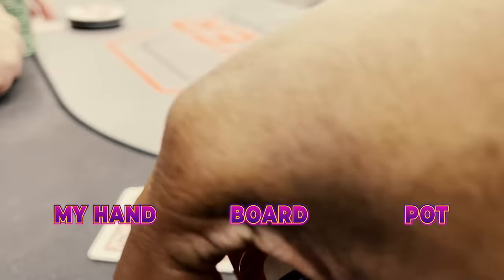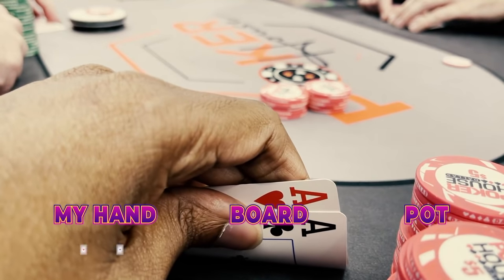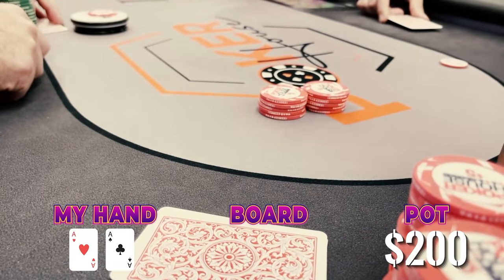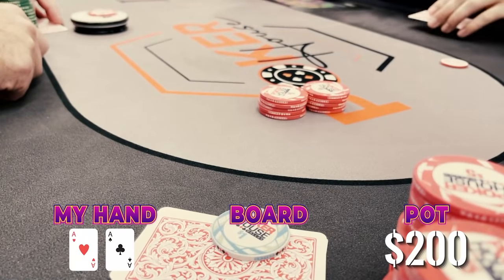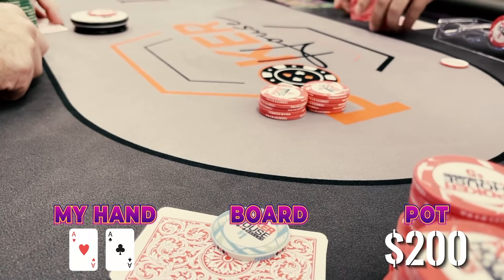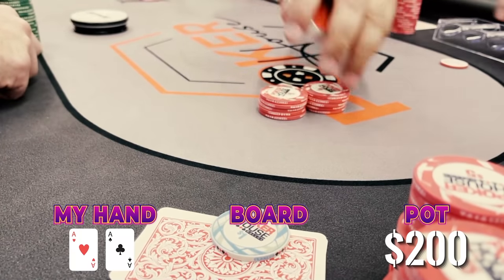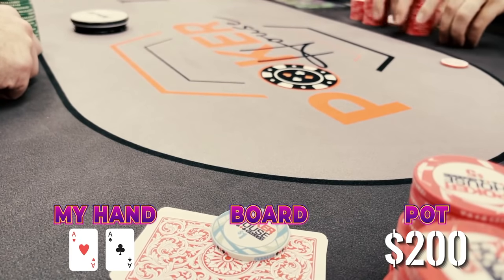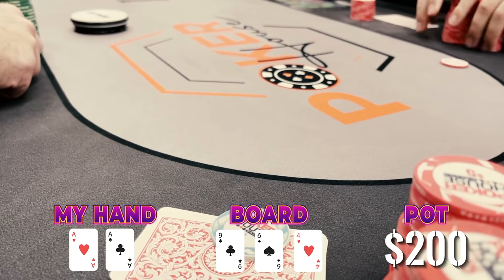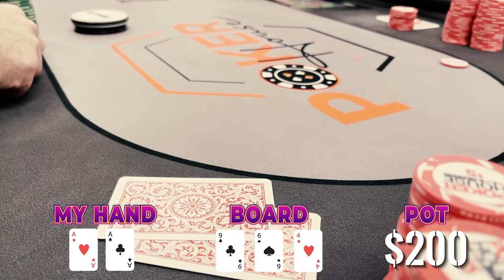Alright guys, we are at the end of this thing — this is the last hand. There were a couple of limpers in front and we've got the crème de la crème — we've got pocket aces. There was an early position player that made it $10 to go so we made it $50 in the cutoff, trying to get things hot and heavy with aces. We did get a couple of calls. The player in the top right corner called the $50, and one of the blinds called. We saw a flop of nine-six-three. It goes check, check, checks over to me — and then like an idiot, I think I checked back.